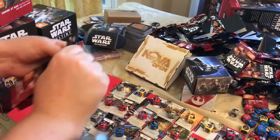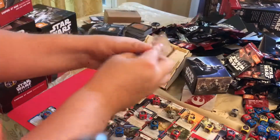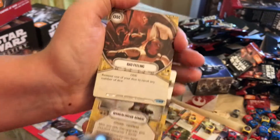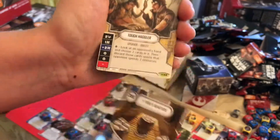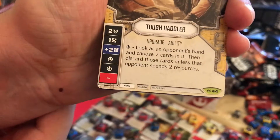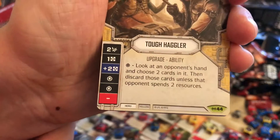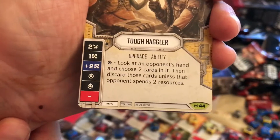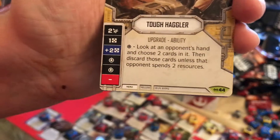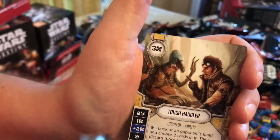This is the last pack — let's see what we get. Tech Team, Mandalorian Armor, Bad Feeling, Yoda's Quarters, and Tough Haggler. Interesting ability: look at an opponent's hand and choose two cards in it, then discard those cards unless the opponent spends two resources. So if they have no resources, he basically discards two cards of your choice. That may see play, though it is on the expensive side at three.